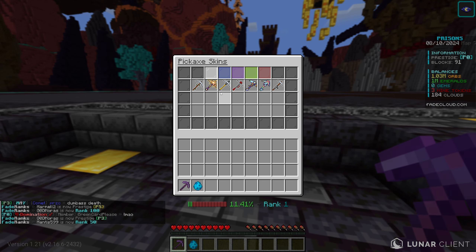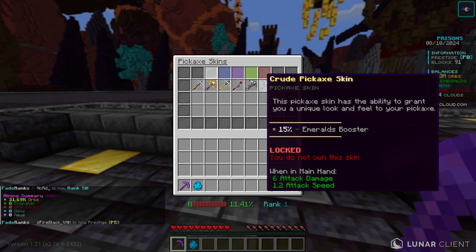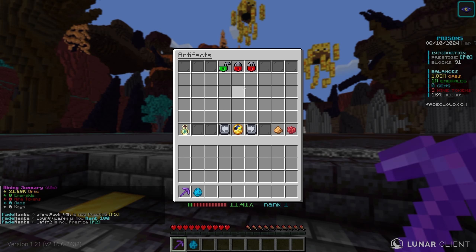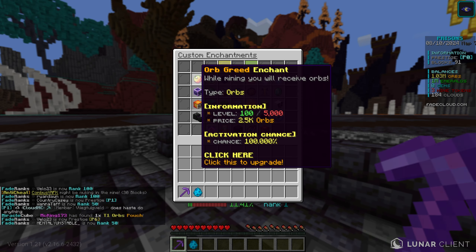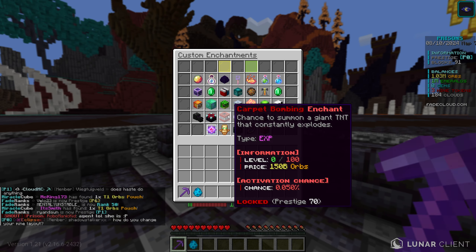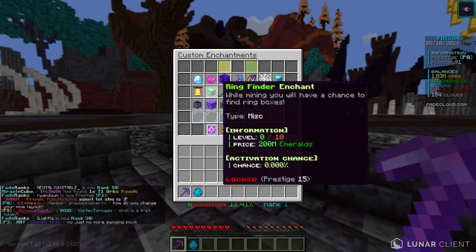They also added pickaxe skins, which you can unlock to buff different currencies and stuff — those are actually pretty cool. They have artifacts, which I believe is another way to boost your enchants or pickaxes. And then of course we have a billion of these different types of enchants, and we also have a ton of these emerald enchants. This is going to be crazy.